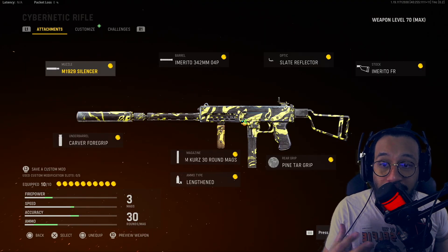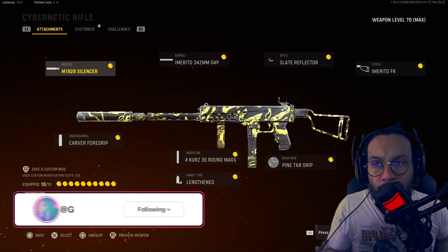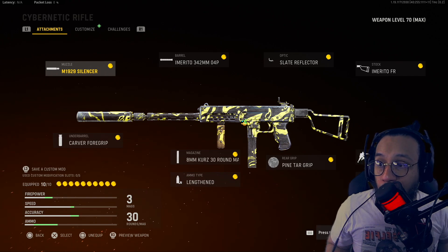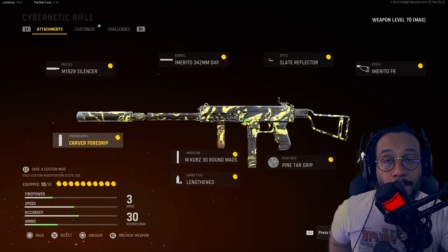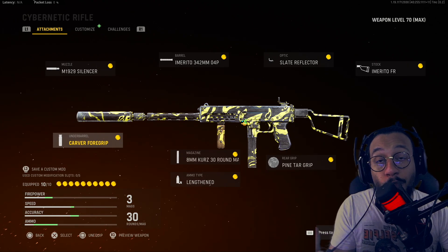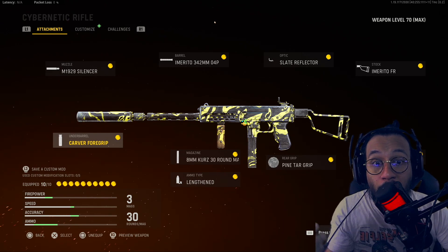That is in my opinion the best way I was using it, the setup I felt most comfortable with and could actually deal some damage. You guys can see the stats right there on the bottom left — all the stats are in the green and bumped up. So it's a good setup. You remain stealthy, mobility is on point, the speed is really good, accuracy, recoil control, everything is good, and the damage output is increased as well.